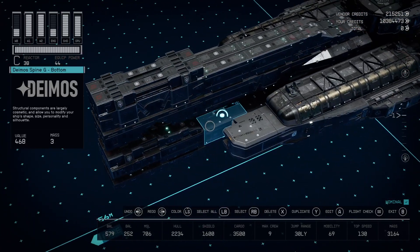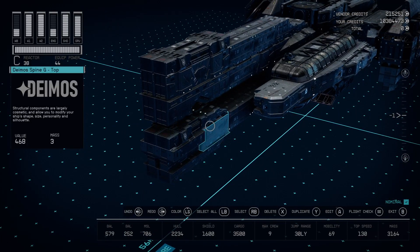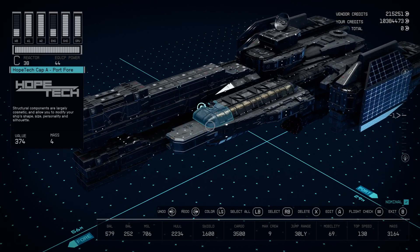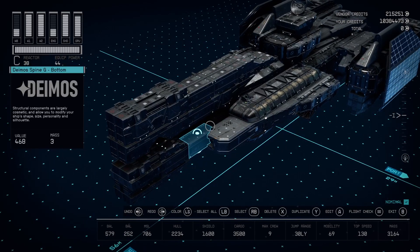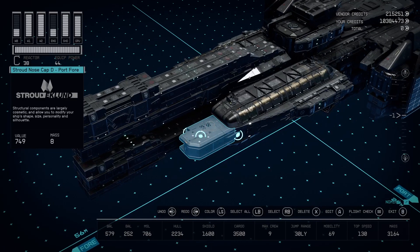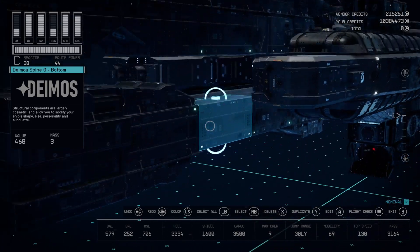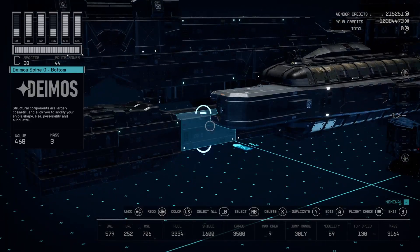The main part that was giving a lot of people trouble was the nose of the frigate. There are a few mods you're going to need for this particular build. The major ones are going to be Better Ship Snaps and Better Part Flips, just so you can get things like the flipped Hope Tech cap and these flipped Deimos spines. You're going to need Better Snaps for creating the nose so the Deimos pieces can actually snap together.